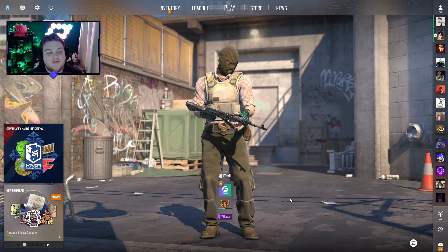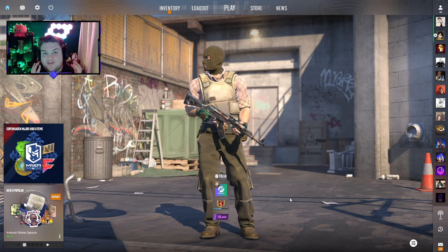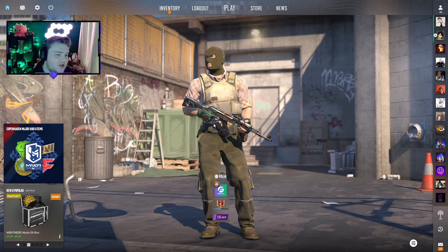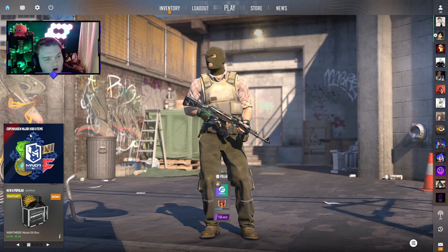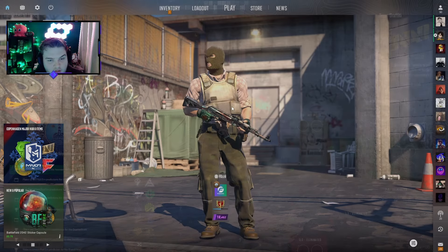Welcome back to another video. We have finally got the major update — at least the first half of it — in CS2. If you load up your CS2 you'll get a little pop-up about the Copenhagen Major, and on the left-hand side you can now see the Copenhagen Major hub and items, which we'll go through in a second, and do pickems, because that's the main purpose of this video.